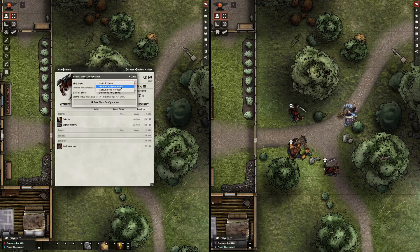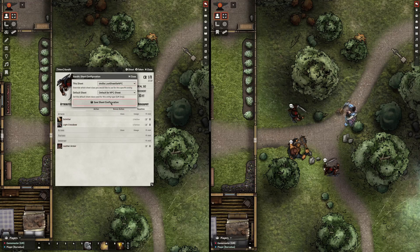You can, of course, use this module to pre-make piles of loot as actors that sit on the scene — perhaps sitting hidden until you toggle them visible at the end of a combat. But you can also use it on the fly, just taking any NPC that's perhaps been defeated, swapping it to the loot sheet module, and then setting its visibility as appropriate.